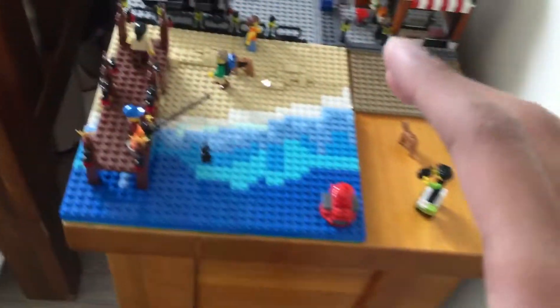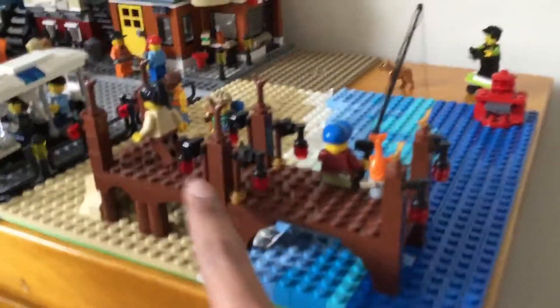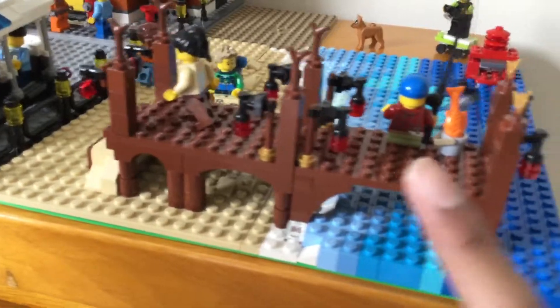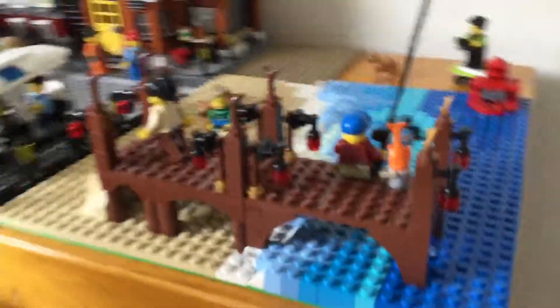It looks amazing. Credit to Alanis for helping me with this transition. The pier — this is something that I've put in. The lights are all the same, it's a cool look all the way across, and inspired by those used in the Destiny's Bounty from Ninjago, which is up there.